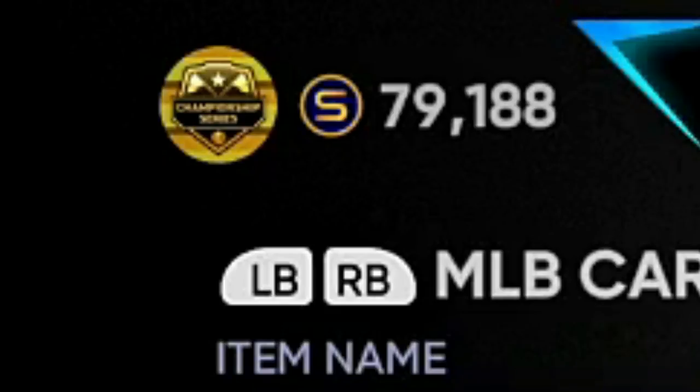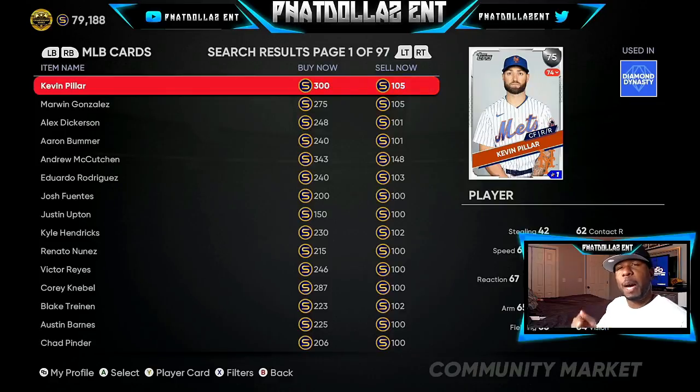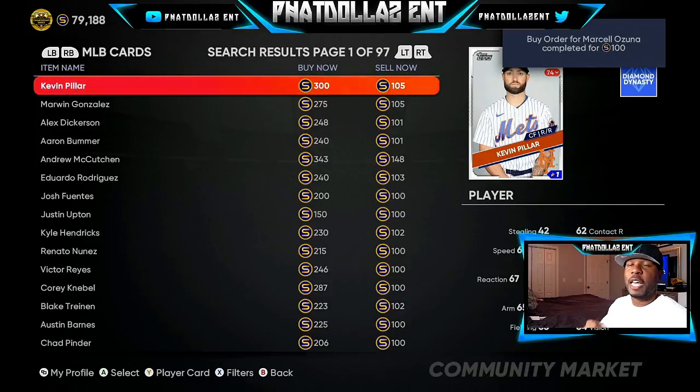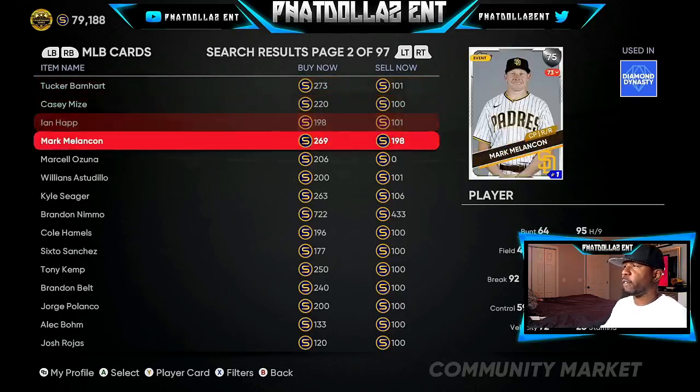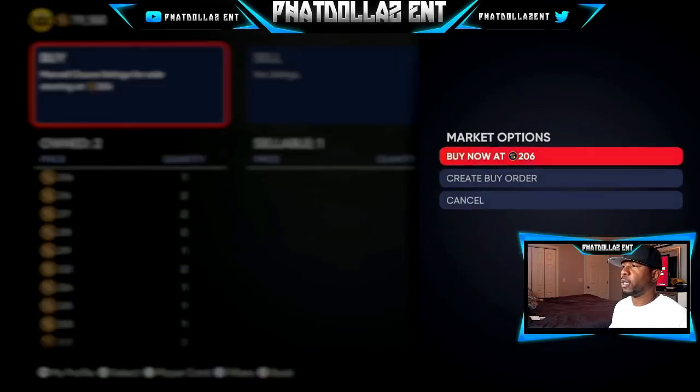You can see in the top left corner 79,188 stubs. I'm going to spend some of my stubs, make a couple packs, and show you how this is a guaranteed super fast method to make 50,000 to 200,000 stubs in four to five minutes. The 76 overalls — you only need eight of them. But if you do the 75 overalls, as you can see in the top right corner, it goes super fast. You can get 10 of them, put them in the exchange. You're either going to get a thousand quick sale or quadruple your profit every single time — only for today, only for the next three to four hours. You want to do this before the roster update. Look for stuff that has a zero mainly for the 75 overalls and put them in.